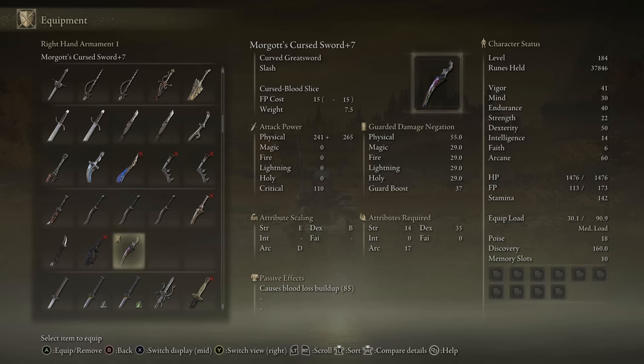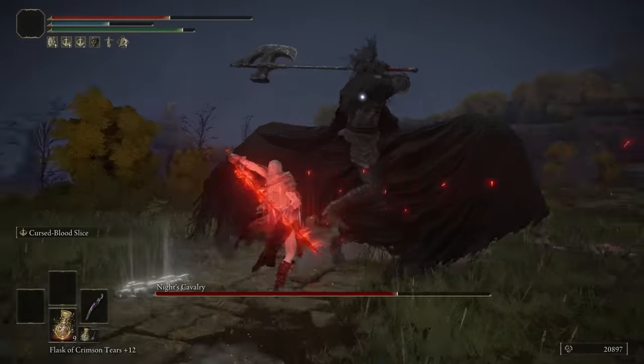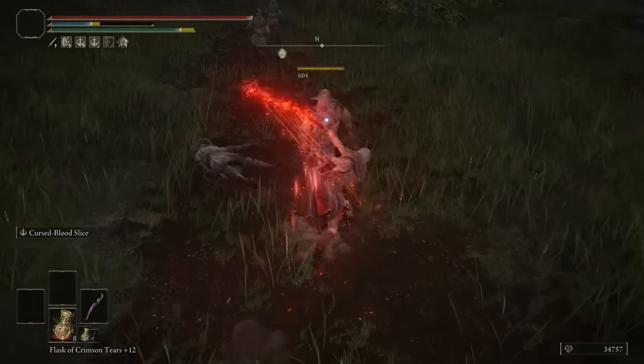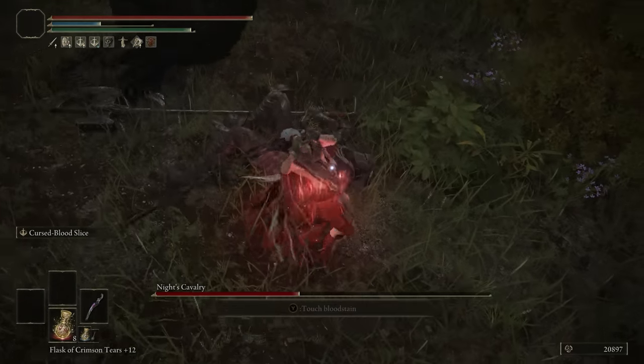Morgott's Cursed Sword is next. This is a curved greatsword that scales with Arcane, has 60 bloodloss buildup, and the Cursed Blood Slice as its Ash of War, which is pretty solid — you can deal a decent amount of damage, and when it slashes it bursts into fire. Definitely some damage you can pull out of that. But it's an Arcane weapon that scales poorly with Arcane — if you're making a bloodloss build, you probably want to use some Arcane. Mostly scales with Dex, but it is a solid weapon, and that's why it's fitting in our A tier.